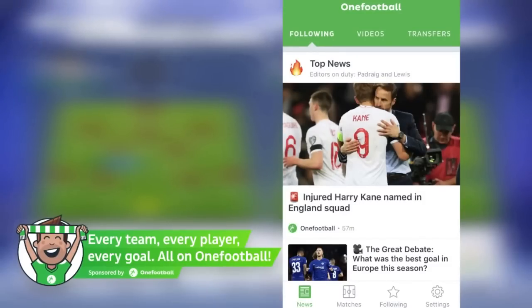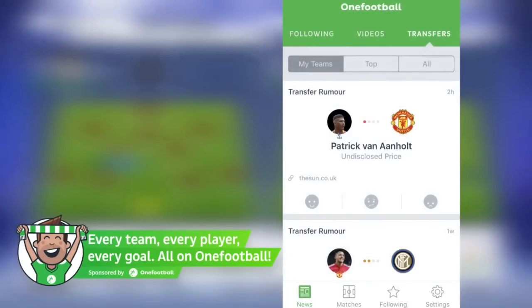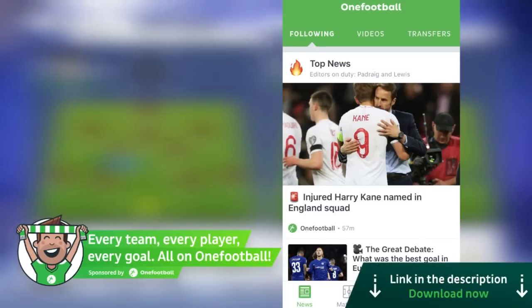Before we hop into it, a quick word from our sponsor. OneFootball is partnering with the Fat Asian. It's the best app to keep up to date with the latest scores and news in world football, and with the footy season well underway, OneFootball is the best app to keep up to date with lineups, club drama, injury updates, and they cover over 100 leagues and competitions - whoever you follow, they got you. It's absolutely free and available on iOS and Android. I actually used OneFootball even before they sponsored the channel and I highly recommend it. A link is in the description. Thanks to OneFootball for sponsoring this video.